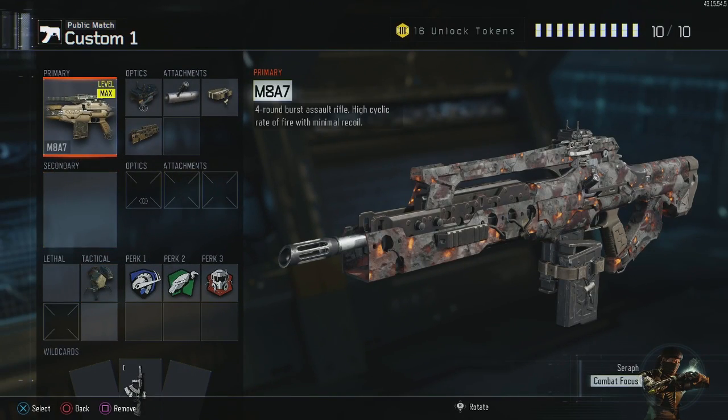What is up YouTube, we got some new stuff here today and I'm going to show you my M8A7 class and kind of break it down this time instead of just showing it to you. First we're going to start off with the M8A7. I chose the yellow optic — not really a fan of it on most guns, but for the M8, because it is a burst fire weapon, I do like to be able to see up above and around a little bit easier.